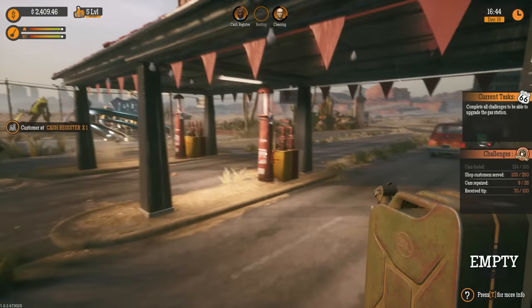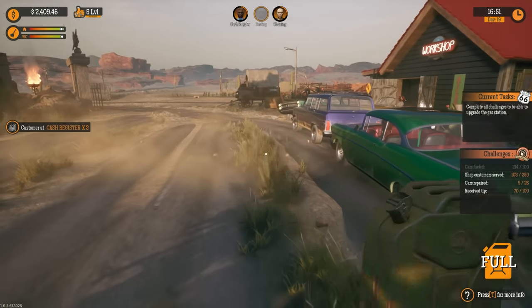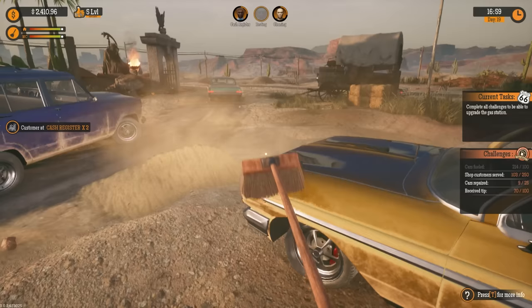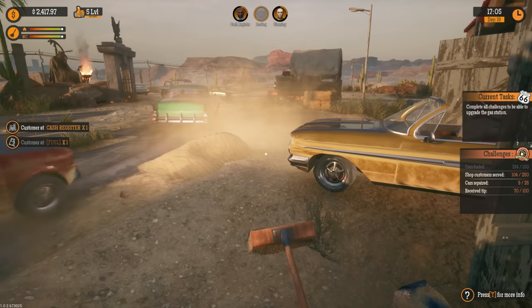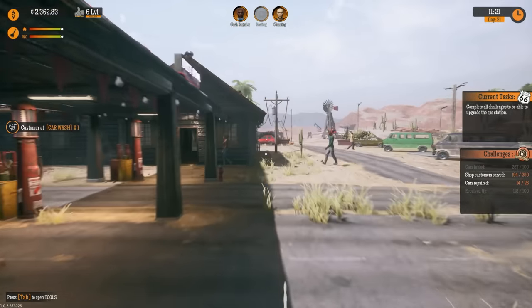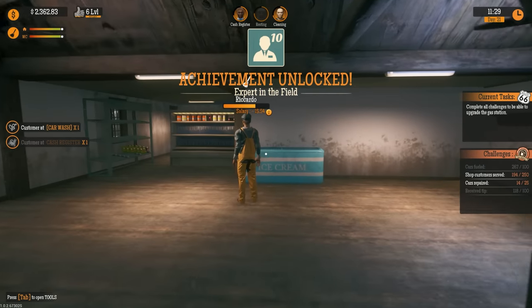We've got a sandstorm, which means we're going to have to clear out some sand. Let's get the broom — come on, get out of here! There's a sand pile right here. We hit level six on popularity, sitting at 2300 — looking pretty solid. 'Employee reaches skill level 10' — this guy right here is a baller when it comes to checking things out.